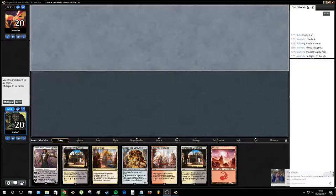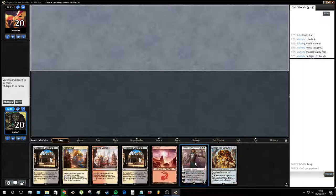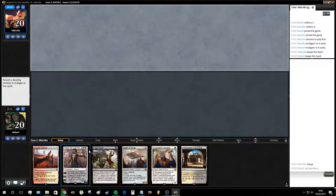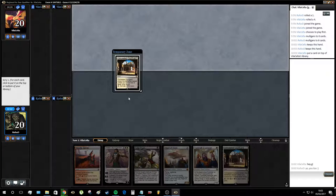Alright, welcome back for round 2, where I find myself on the draw. This hand reminds me a lot of our game 1 hand — lots of land — and even worse because Scrounger is worse on the draw where you're more likely to be on the defensive. This hand I'll keep. We kind of want an untapped anything source so we can go Exemplar into Heart of Kirin. Probably still play the Exemplar even if we don't find an untapped land.